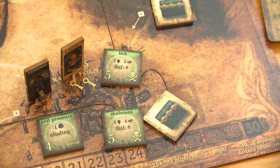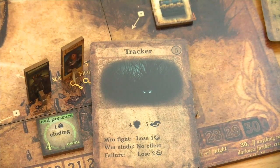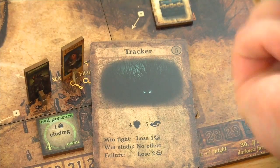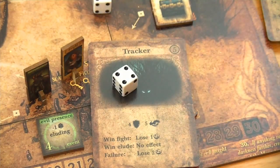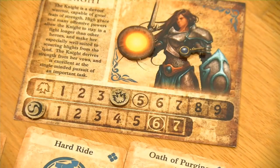We have to draw ourselves an event card. And this is a tracker with a strength of 4 and an awareness of 5. If you win the fight you would lose 1 secrecy; if you win the elude it would have no effect; a complete failure means losing 2 secrecy. We will definitely roll our charge tactic card, allowing us to roll 2 dice - looking for a fight result. This was lucky, so we won the fight, but we are still losing 1 secrecy and are down to 0.